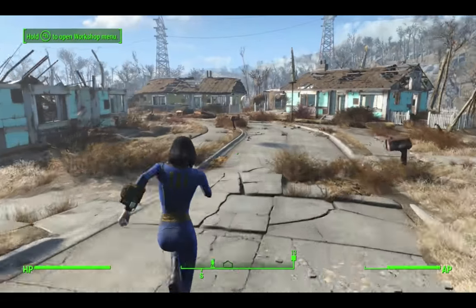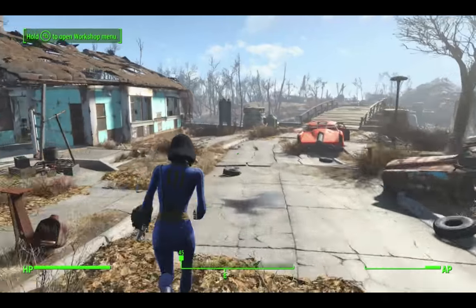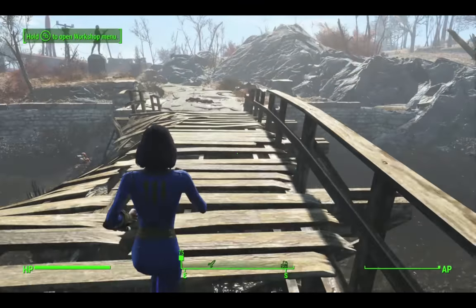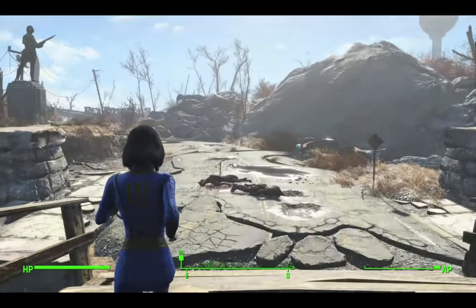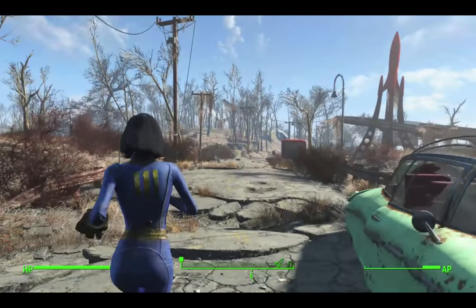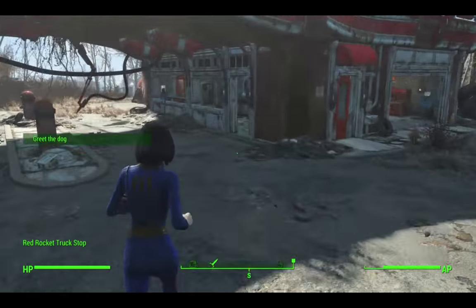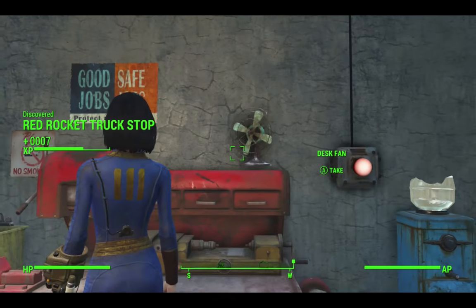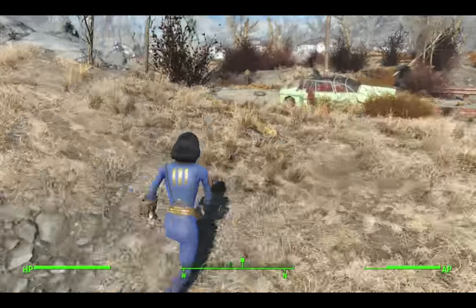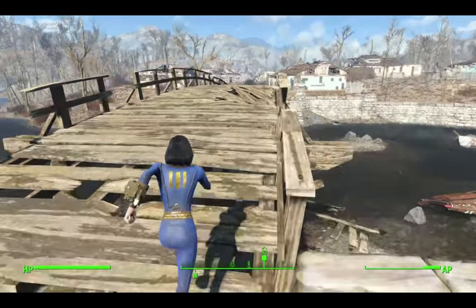I'm not sure if there are any more gears here in Sanctuary, so I've got to run to the Red Rocket truck stop just to get a gear. I'm going to run straight to where I know there is one. I'm not going to bother talking to Dogmeat - I'm just going to go and get it. I'm going to pick up the desk fan and take it back because I know there's a gear inside it. So if you need to get an extra gear, that's where you get it from - there are probably some gears in various things at the Red Rocket truck stop.